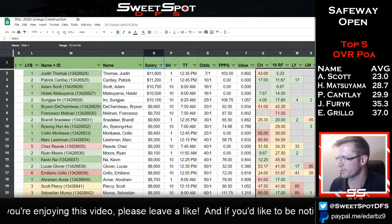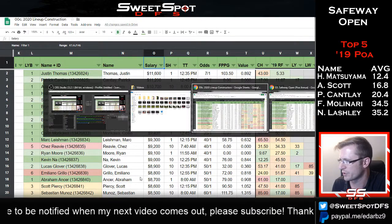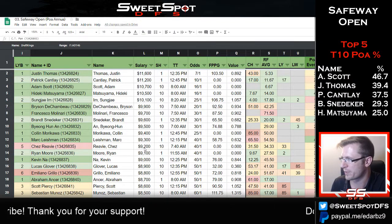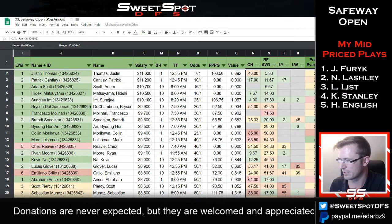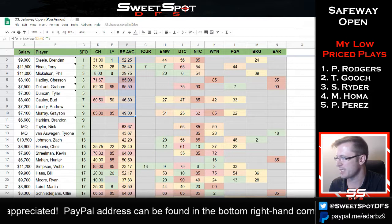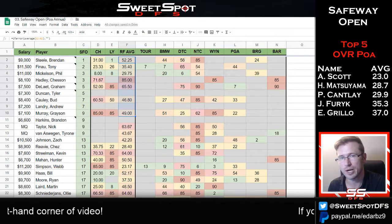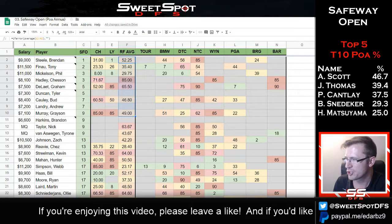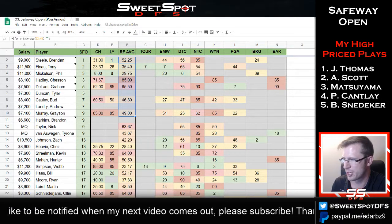Let's get into the spreadsheet. I have the DraftKings lineup construction page up - I'll switch over to the Safeway Open tournament spreadsheet. What I like to do is look at recent form going back the last few years. This tournament was always played as the first tournament of the year, so there was always an off-season prior to it.